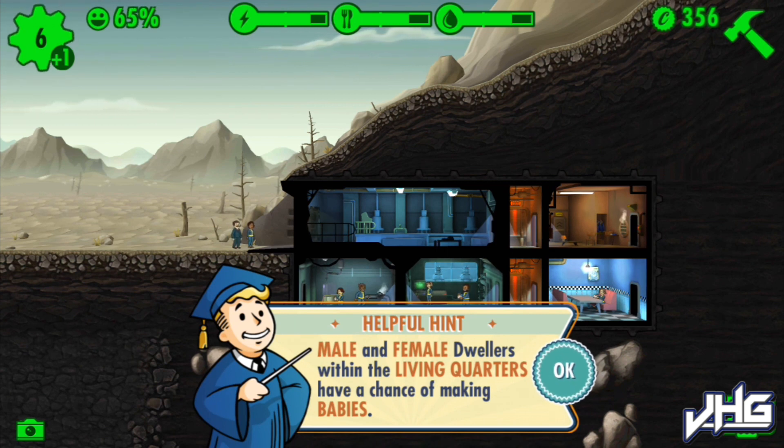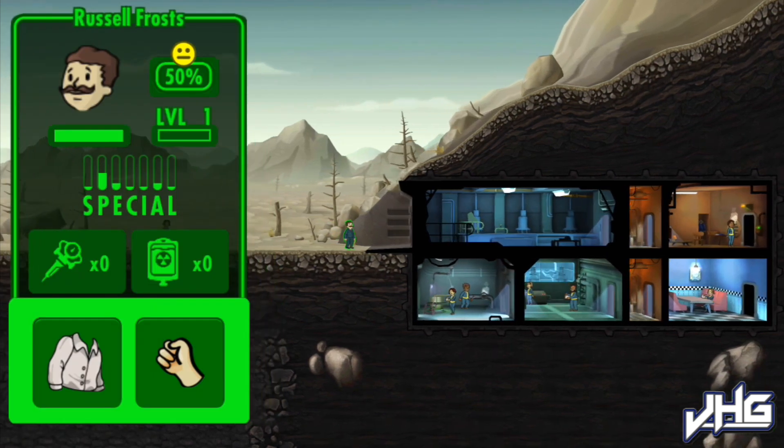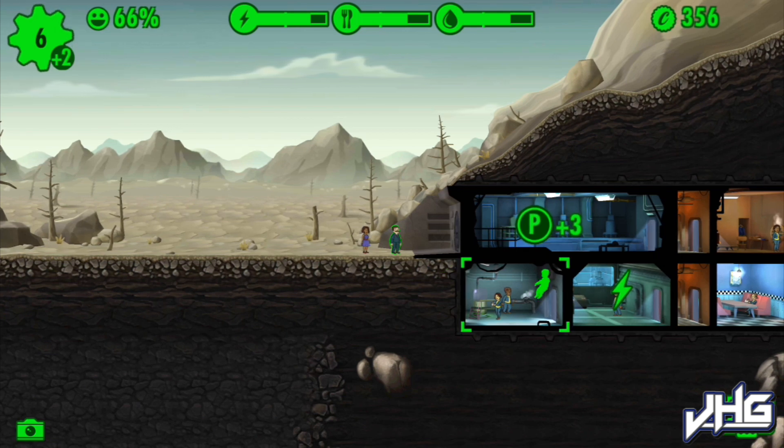If you put a male and a female in the same dwelling room, you have a chance of creating a baby, which then adds up to more dwellers basically.